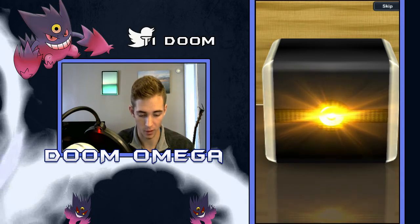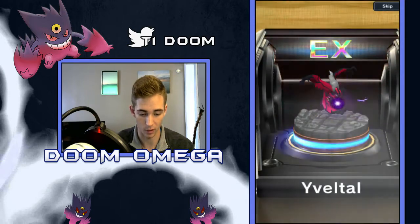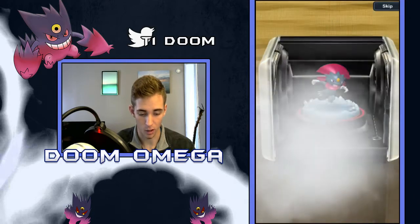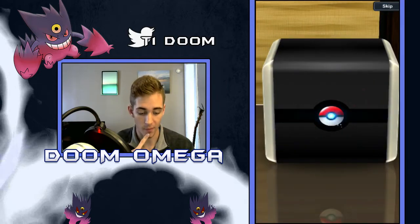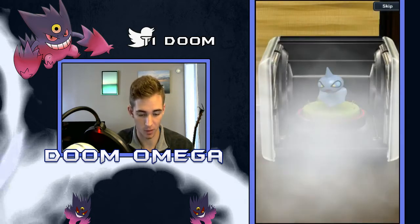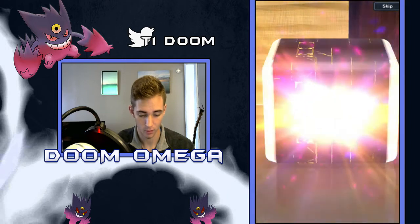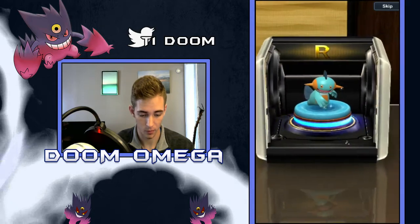Alright, we're gonna start off with an EX again - starting off strong. Yveltal, nothing too great, I do have an Yveltal already. Can we get another EX right off the bat? Doesn't look like it - Weavile. We still don't have a Sableye, which is crazy. I've opened about five of these packs and I have not got one Sableye yet, along with about 35 booster tickets from the monthly. Pretty surprising. This might be the Sableye here potentially - nope, another Marshtomp.